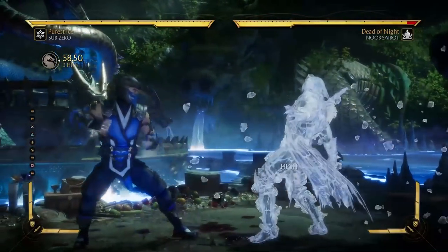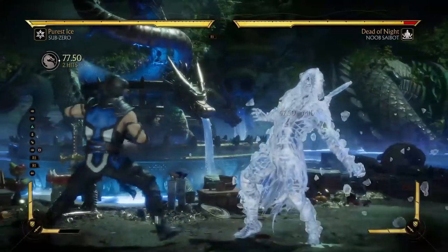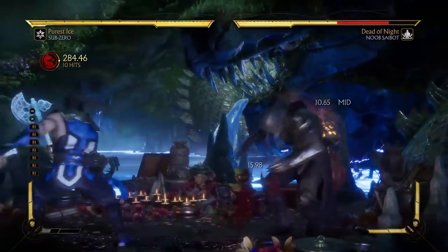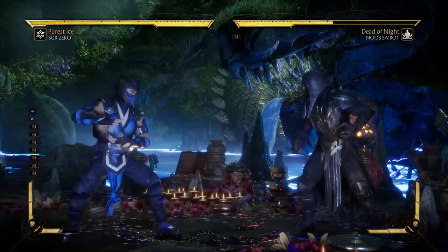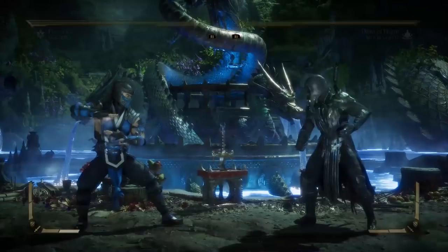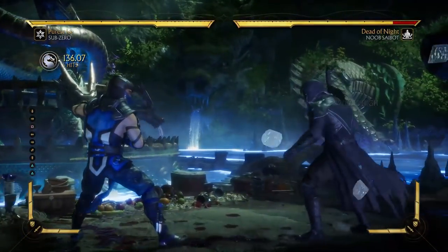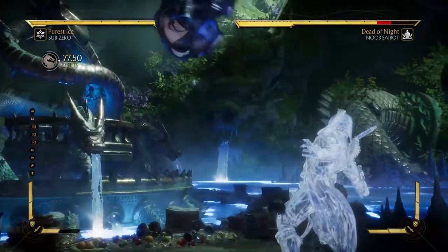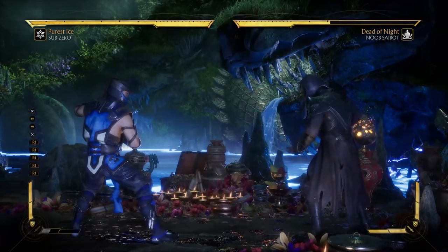In practice, the combo reset into the wrong guess — just imagine if the opponent guessed wrongly — took almost 50% of Noob Saibot's HP. If I do just the reset portion, it's underwhelming damage. However, this reset combined with the damage from the second half of the combo is absolutely insane. And if you want to cut it a little short, you can just end in the normal slide — a bit less damage, but completely okay.